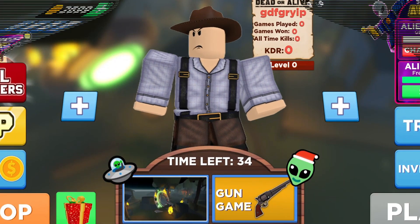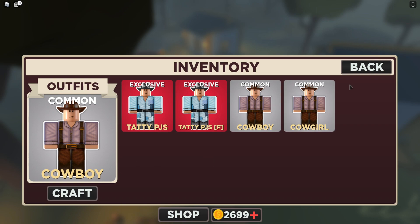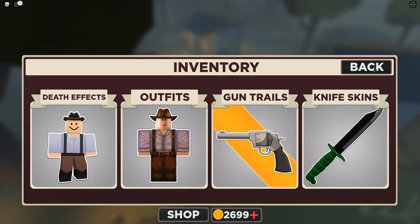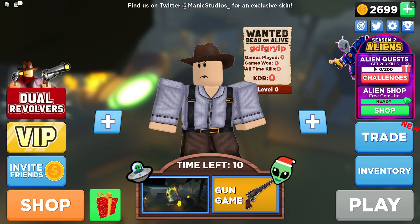That's all the working codes for you guys. Right now I have that amount of coins, and in my inventory you can see my outfits — pajamas and cowboy. Those are the two skins we got, and we also got a gun trail — the sprite gun trail. If this video helps you out, make sure to subscribe to my channel, like this video, and comment down below. See you in my next video.